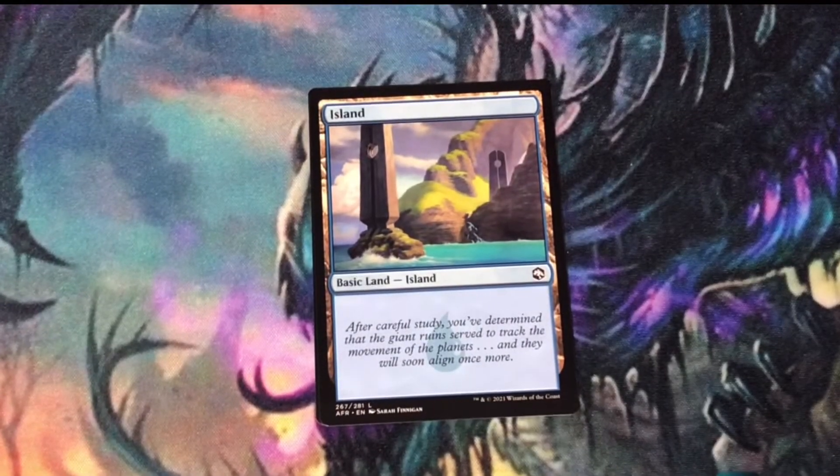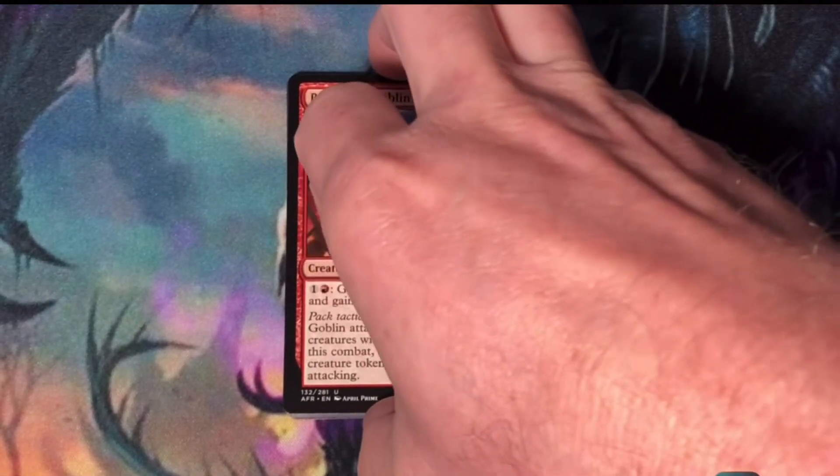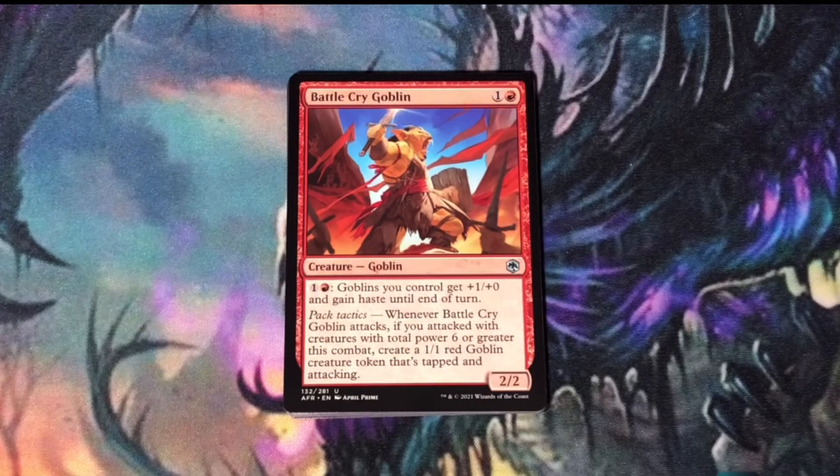My favorite card out of the pack is probably going to be Battlecry Goblin. I'm always hesitant to go multicolor right off the bat, and either of the multicolor cards don't make me feel like I could jump right into those colors. Whereas Battlecry Goblin can be pretty powerful in the right deck. If you draft it pack one, pick one, then focus on red and goblin creatures, you can build yourself a pretty low-to-the-ground aggressive deck.